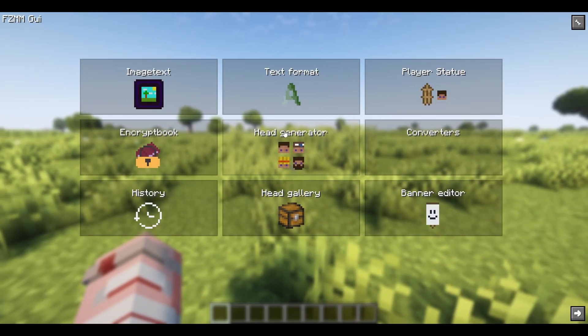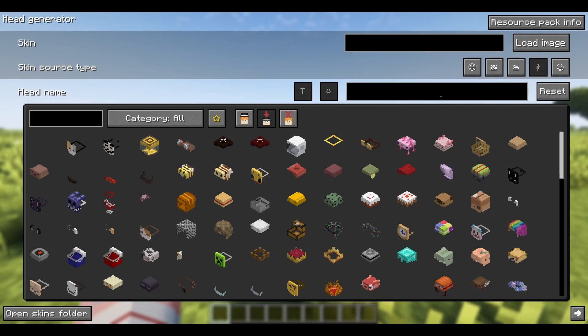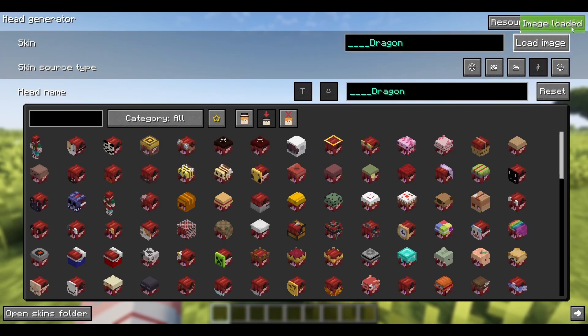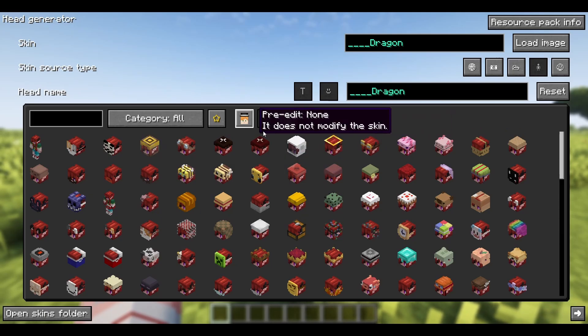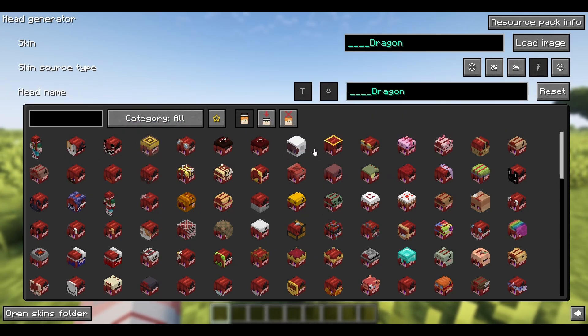First of all, we're going to talk about the head generator. Once you open this, you have a whole bunch of options up here. By default, it will usually be on name. By name, all you do is type in the username of a user you want to grab the head of, and you're able to change it to get rid of the 3D layer overlap, so it mixes the hats with the skin, and pre-edit none, which just leaves the skin as it is.